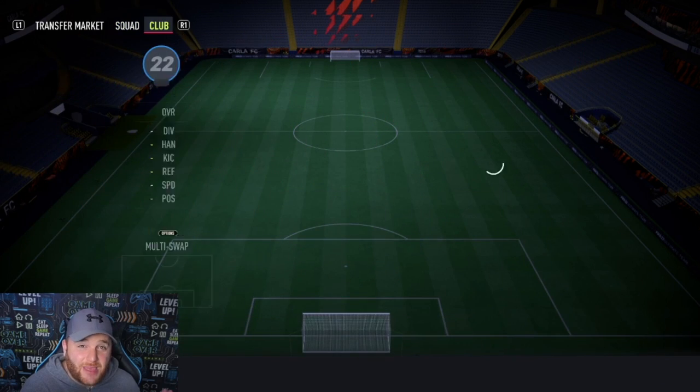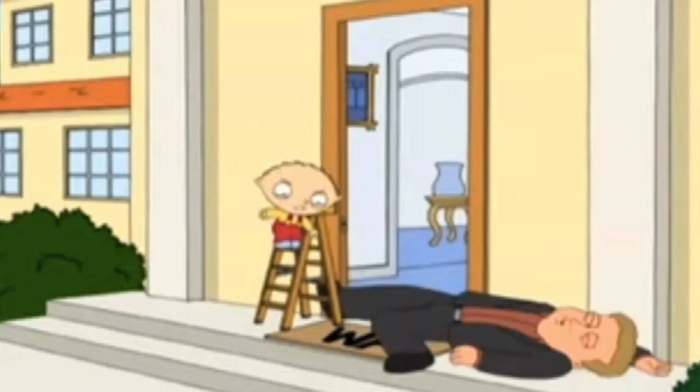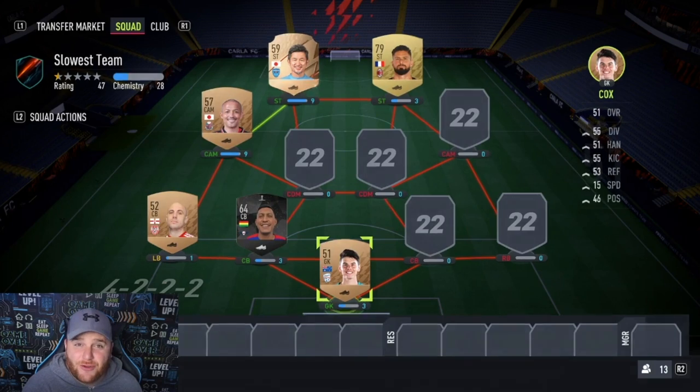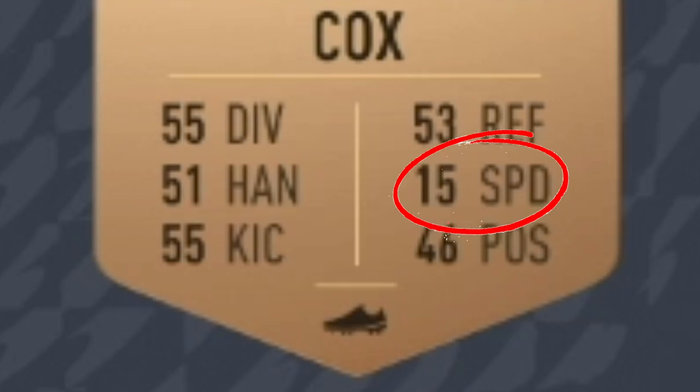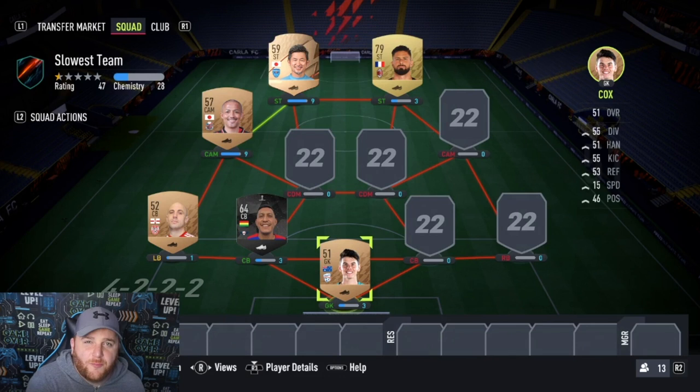We're going to need a goalkeeper and this one made me laugh my head off — we have got Cox in goal. But the funniest thing about him is not his name; he has got 15 pace. No, it's true! So get yourself in, Cox, and see if you can help us keep that door shut.